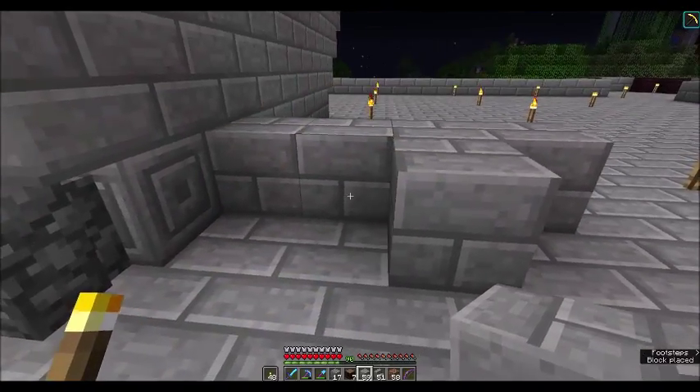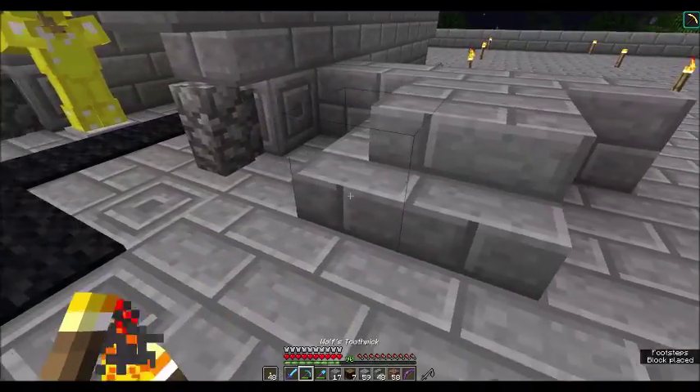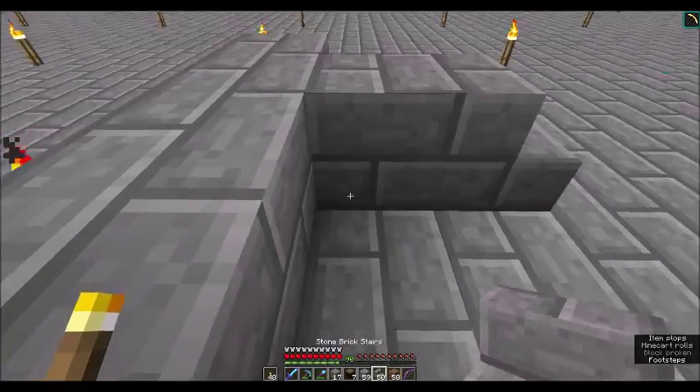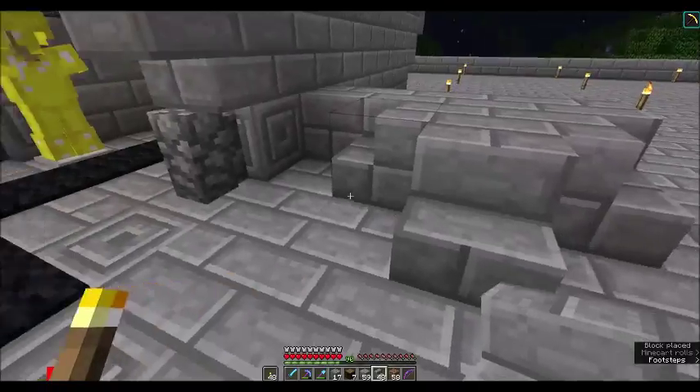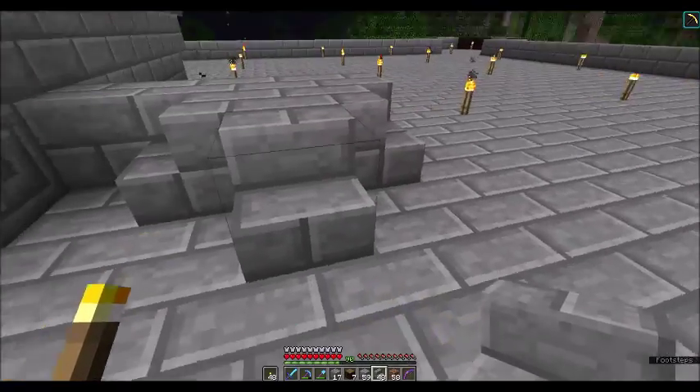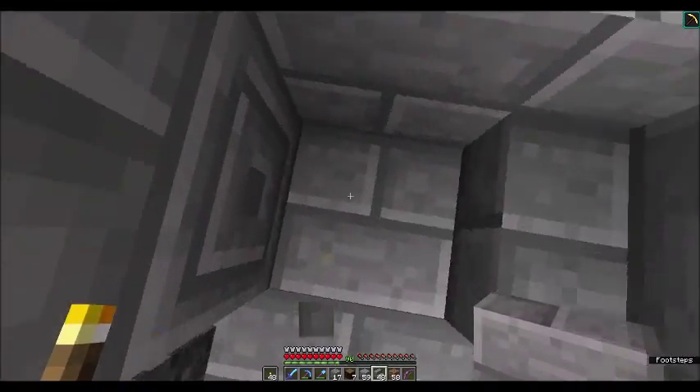Two blocks in. And then from there we're going to put stairs around it — but not that whole stair action going around. I only want it right there, just like this. I'll explain why — I'm going to leave that space for a second.